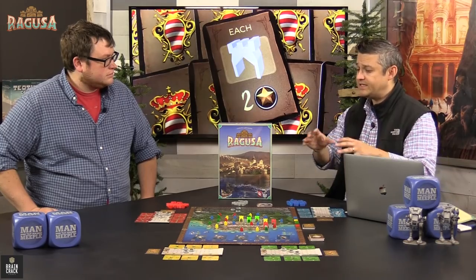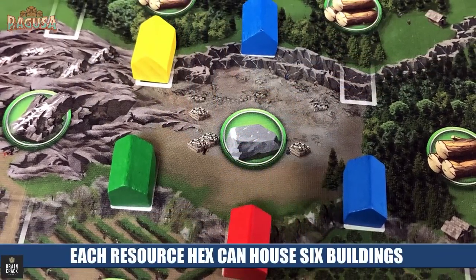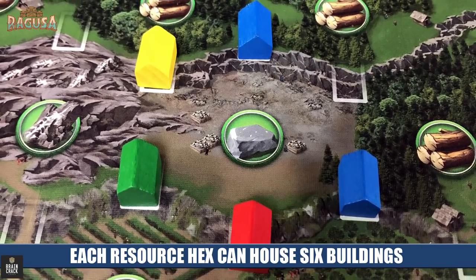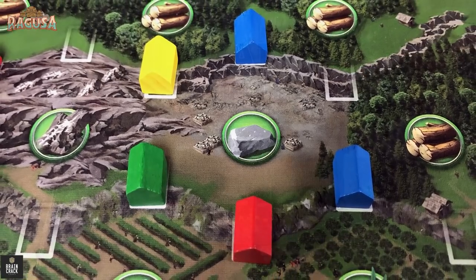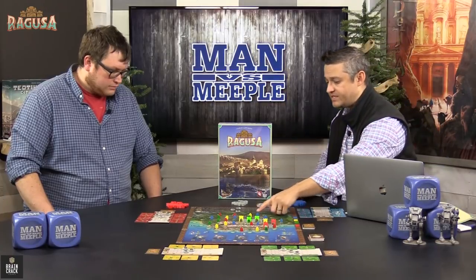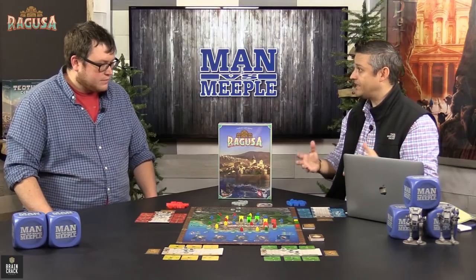How you gain resources is by placing your buildings in these hex-based areas on the actual game board. Each of these individual areas is a hex in and of itself. So when you place on any of these locations within the game board, you're actually touching three other hexes. So if I place here, I'm touching this, this, and this hex, meaning I have two wood and one stone at that given time.